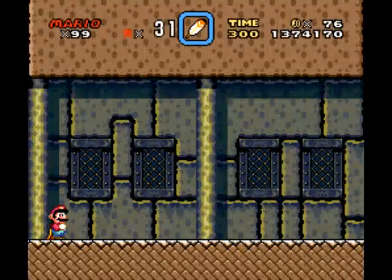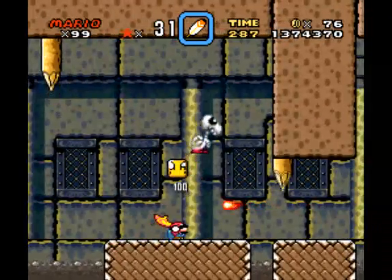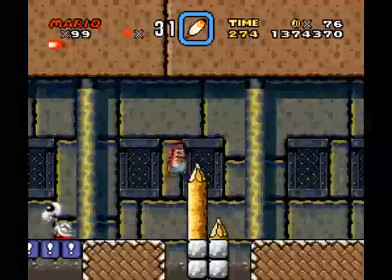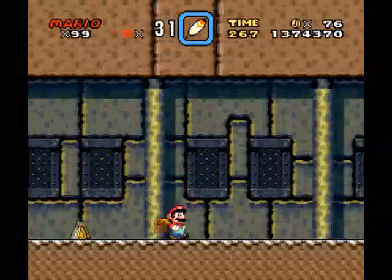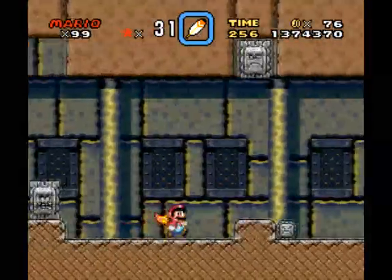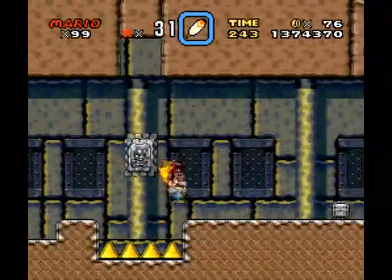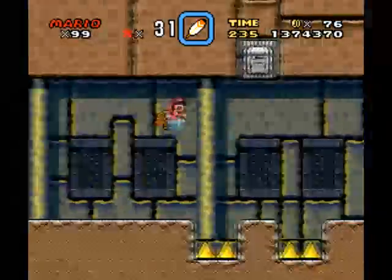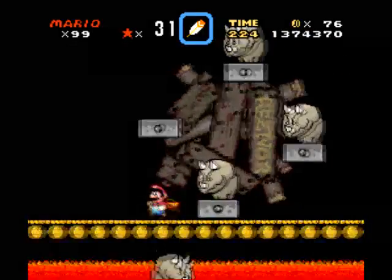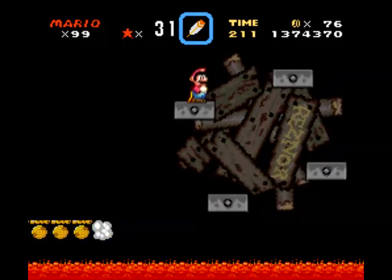Now let's take on the Chocolate Fortress. It seems to make more sense because it looks like there's chocolate lava — so I can actually agree with the name being Chocolate Fortress because it actually has chocolate in it. We got these fireballs being shot at us. I recommend spin jumping right there. We got all these thwomps and thwimps trying to attack us, but they can't. Those blocks are blocking the thwomps. I'll take on the Reznor again. I really wish the lava were chocolate instead — it was chocolate up until now. Well, that's Reznor for Chocolate Island.